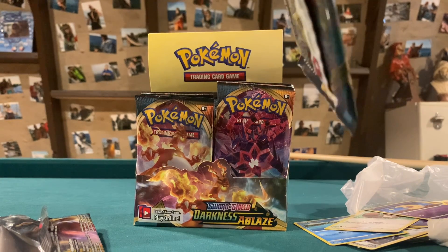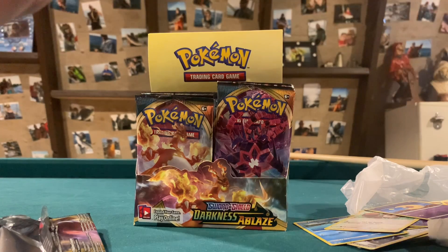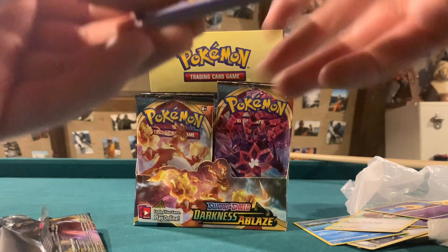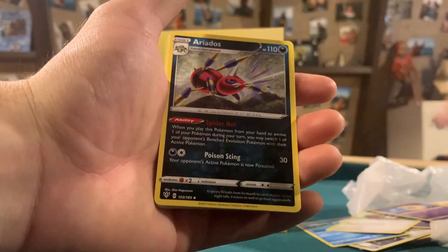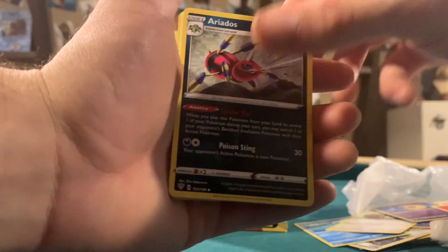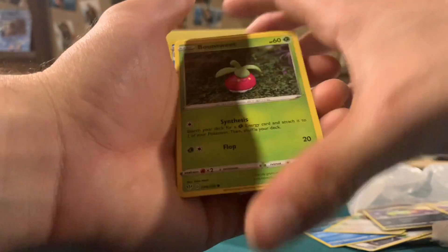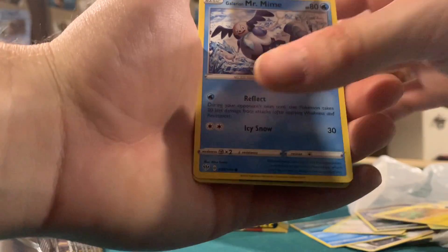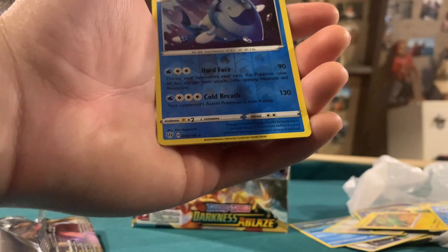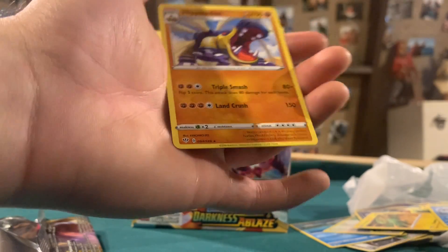Hopefully we can pull out a Hyper Rare in this box — would be amazing. Fire Energy is the first energy. We got a nice Ariadose — I think that's the first time we pulled that — Familiar Bell, Rose Tower, Spin Arc, Bound Sweep, Dustox, Electrike, Galarian Mr. Mime. Arctovish is a Rare Reverse — that's nice — and we got a Hippowdon Non-Holo. A couple of nice rares there.